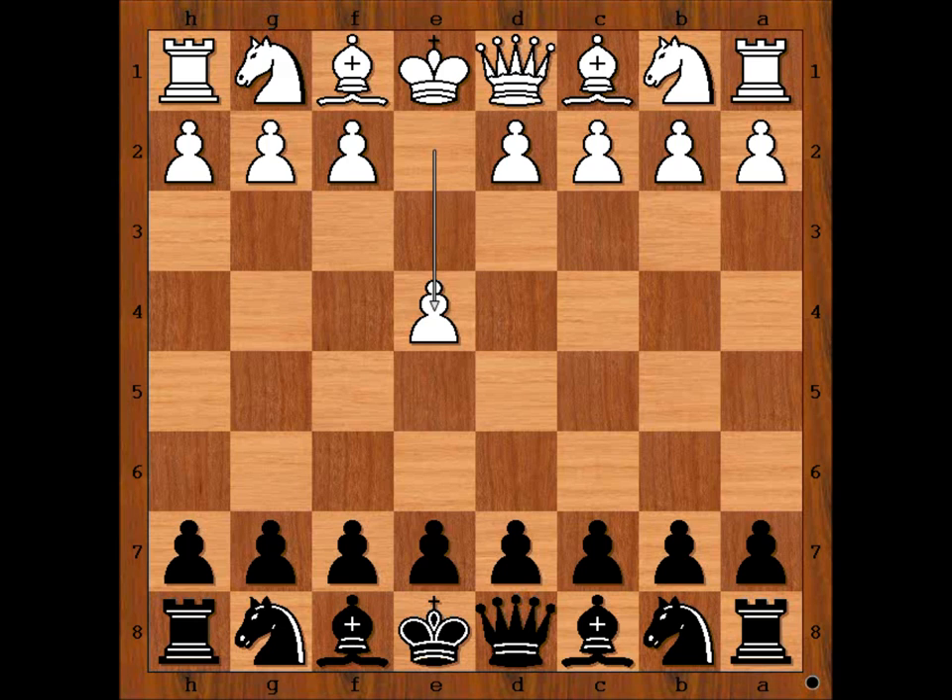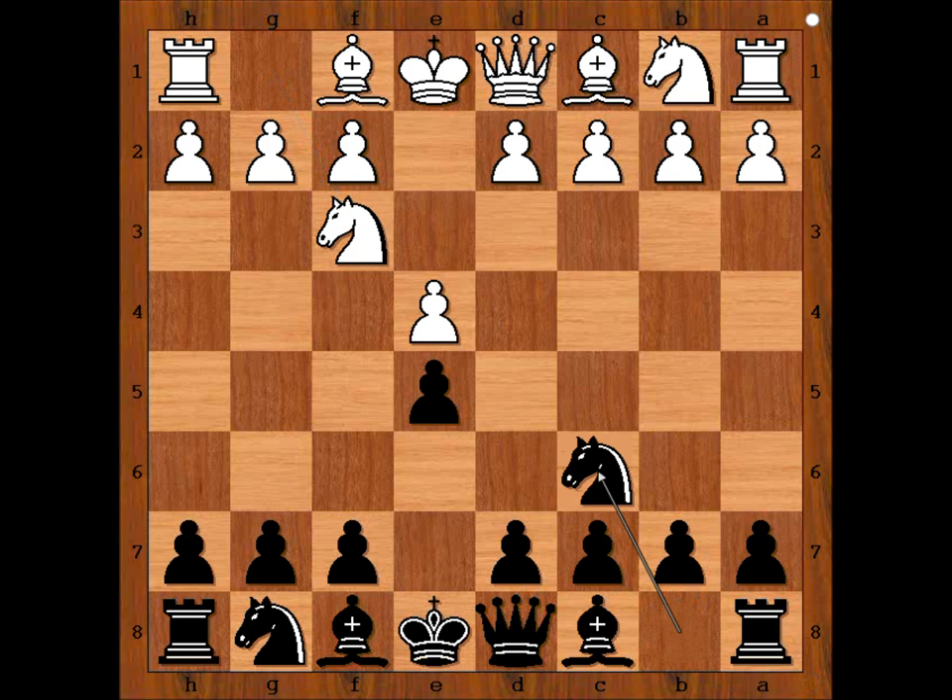Janowski started with e4. Thornup played e5. Knight to f3, attacking the pawn on e5. Knight to c6, defending. Bishop to b5. Ruy Lopez or Spanish opening. a6, attacking the bishop.